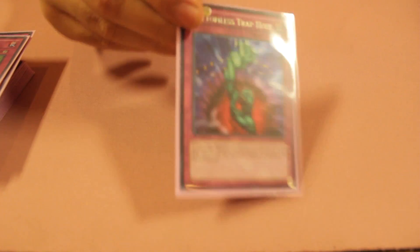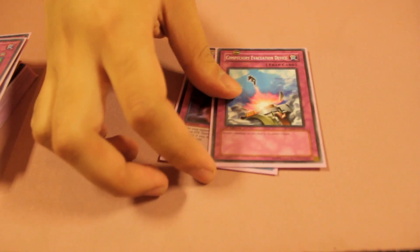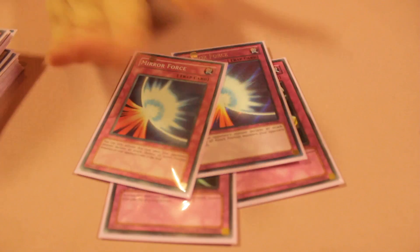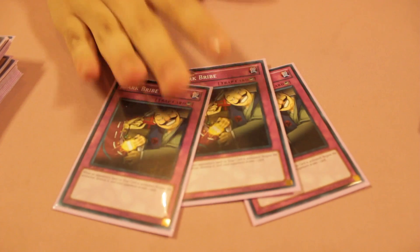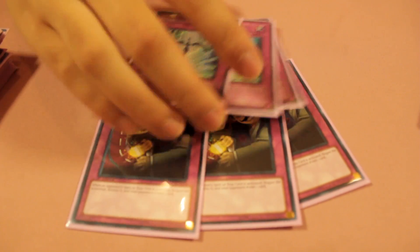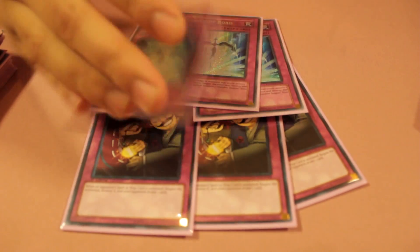Macro Cosmos for more banishing power. Bottomless Trap Hole, Monster Reborn removal, as well as Compulsory Evacuation Device — both of these got hit to one by the banlist, so I had to resort to other options, such as two Dimensional Prison. Along with two D-Prison, I have two Mirror Force to stop attacks. And then Triple Dark Bribe — these stop traps and spells. I also run Triple Starlight Road to stop Black Rose Dragon, E-Dragons, Dark Hole, or whatever comes my way.